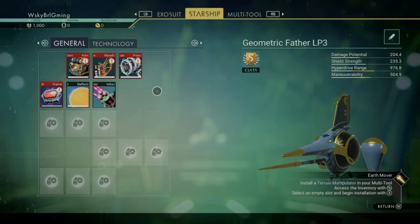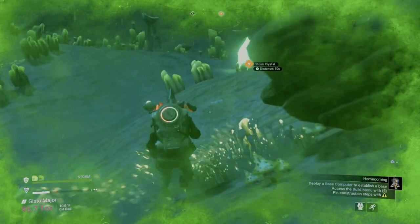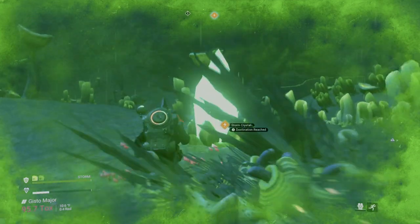As we move into phase two, you'll see we need to repair the launcher systems, which will need one quantum computer and three storm crystals. The storm crystals are littered everywhere and are very plentiful during storms. They'll also come in handy in crafting other items down the line.